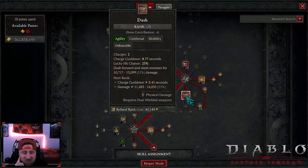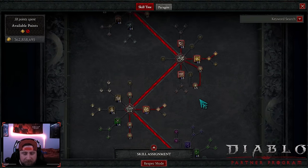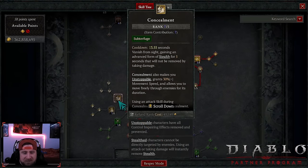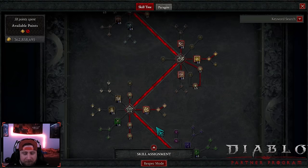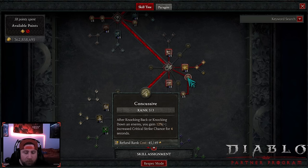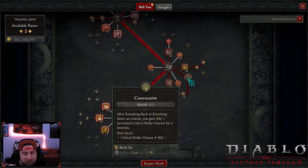We got dash just to help move around. There's not really anything else we could take — we could maybe do concealment for another unstoppable, but this is just movement. If you want to swap it out you can. Three points into concussive: after knocking back or knocking down, we gain 12% increased critical strike chance for four seconds.